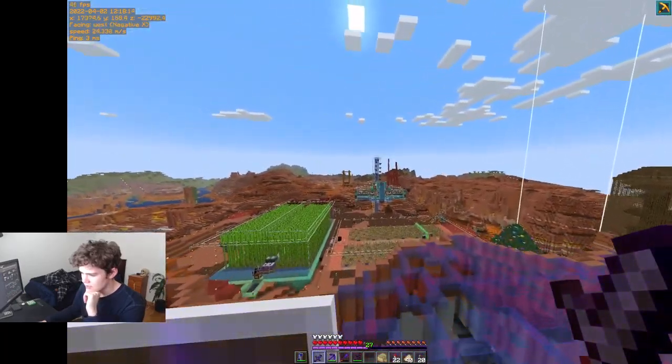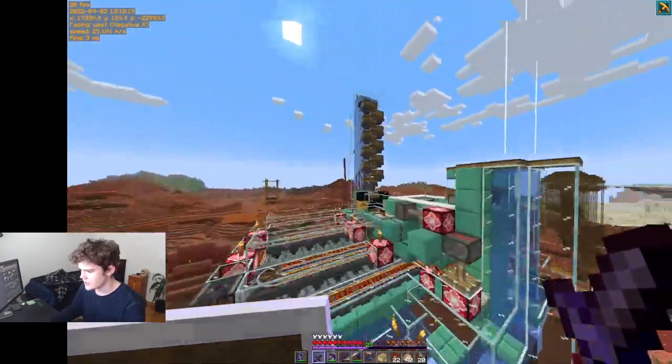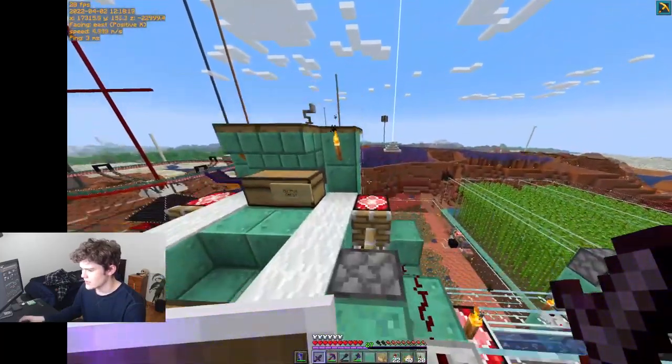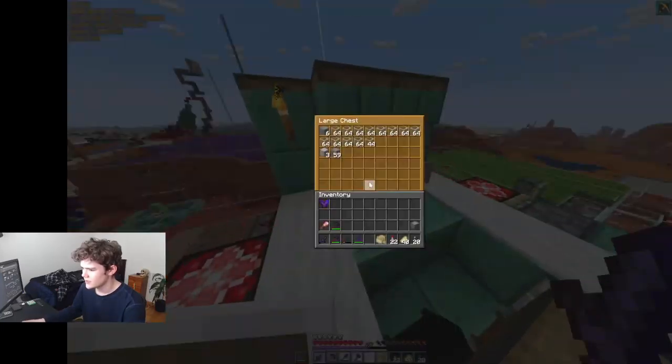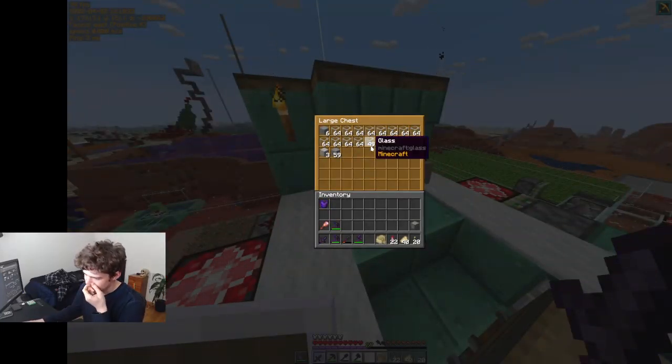I've got a bunch of glass smelting in my auto smelter currently. I wish I was still using Optifine so I could get anti-aliasing. It's in my auto smelter right now smelting some glass.